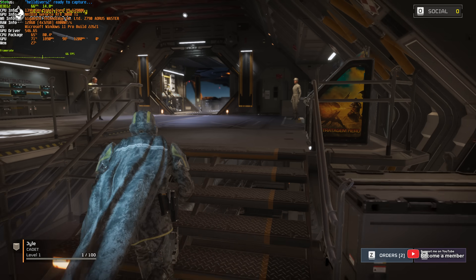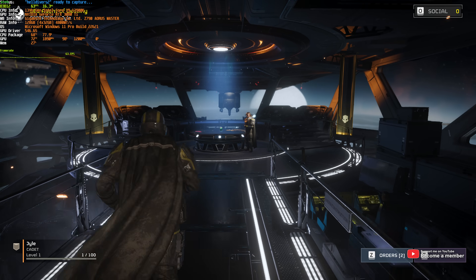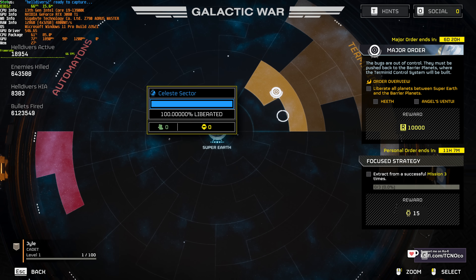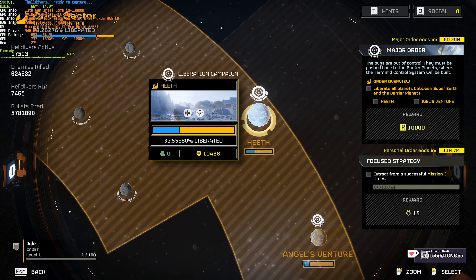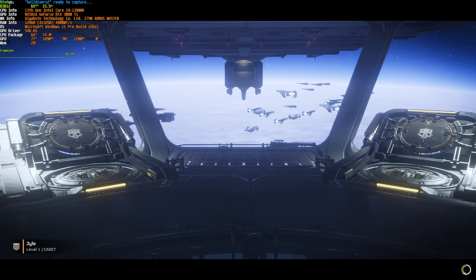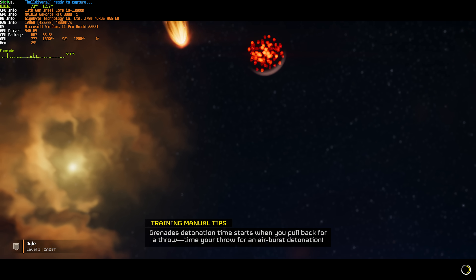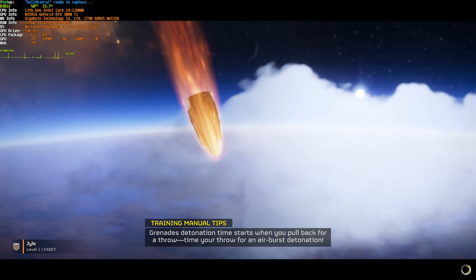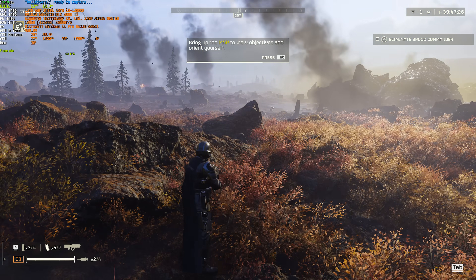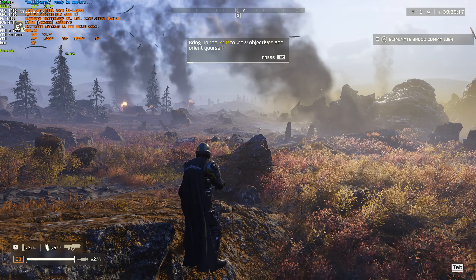Hopping in, we'll find ourselves a planet to drop to. In space with the default settings — pretty much all high on a 3080 Ti at 2K — we're sitting at a solid 65 FPS, and throughout the intro it's been around 60-70. On a real planet with tons of foliage, smoke, and things going on in the distance, we're left with a solid 51-52 FPS at default.